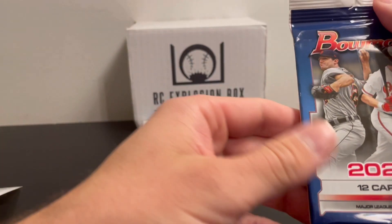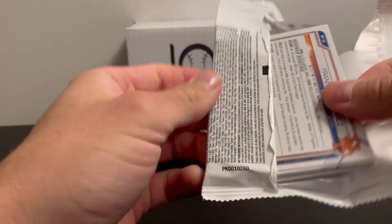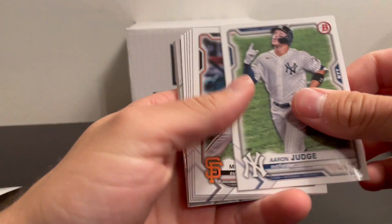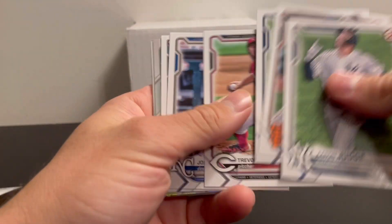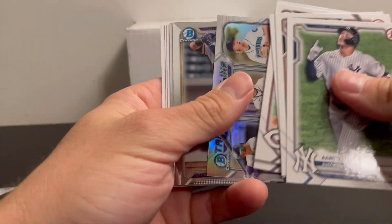2021 Bowman Retail: Austin Martin and Blaze Jordan. There's a lot more in here — some prospects for the Mariners.